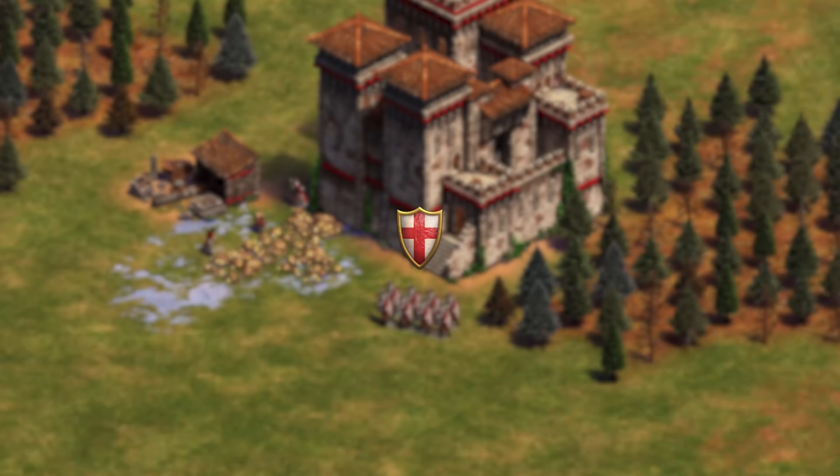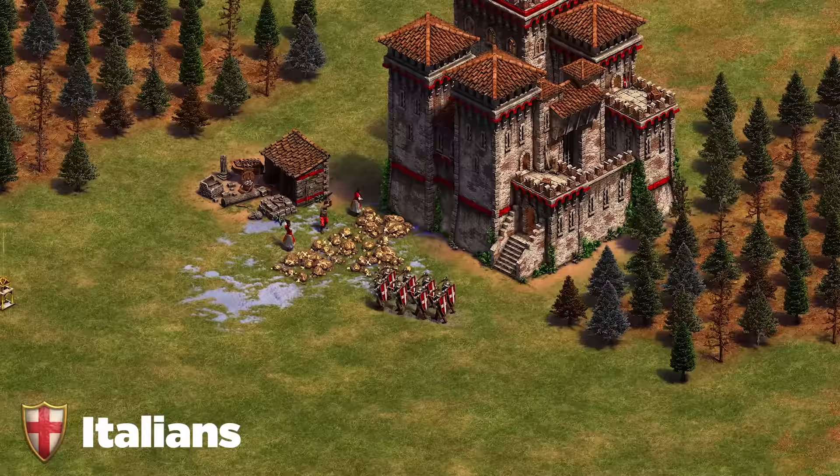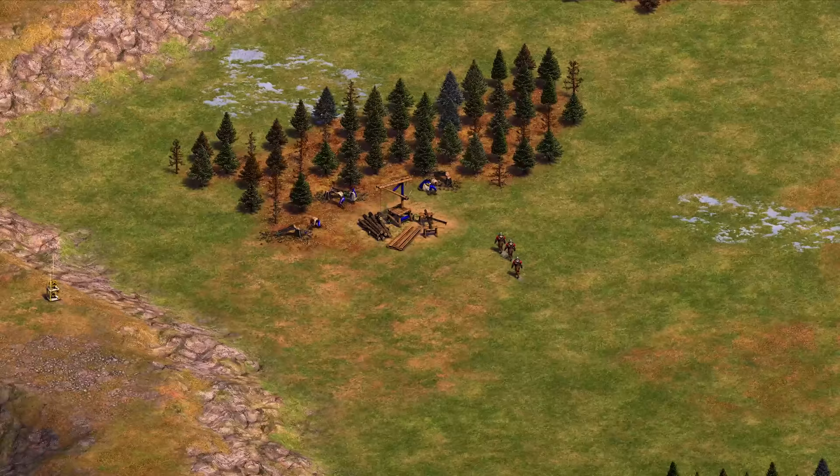Next up are the Italians. My best advice is to make sure you're not dying to Genoese Crossbow in the late game — plan ahead by having an answer to that unit. A lot of civilizations these days rely on cavalry, and Italians completely shred cavalry once they get to that unit. It's hard to get to in general, but by imperial age make sure you're not just going cavalry straight into Genoese Crossbow — you will lose the game.